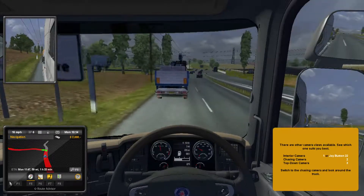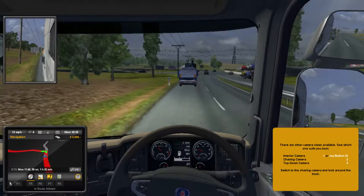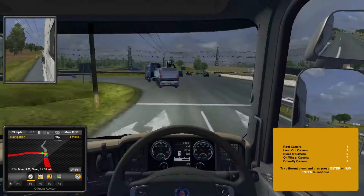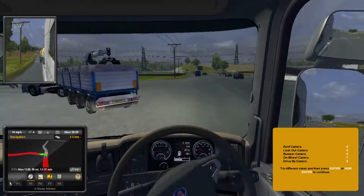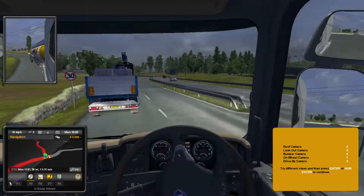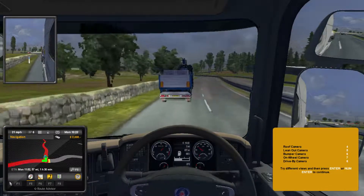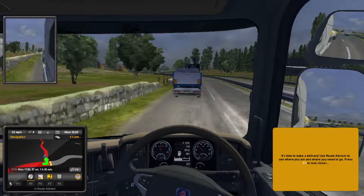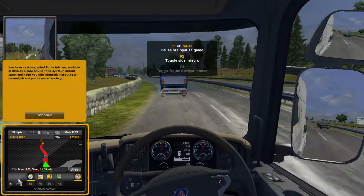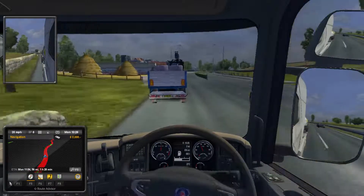Why is this yellow box still here for interior camera? I've already done that. Let me press through the camera keys — I'll hit F1 to look closer. Oh, I think I paused the game. What does it say? 'All set, ready to go — navigate towards your destination.' OK. Also, why is this truck going so slow in front of me?